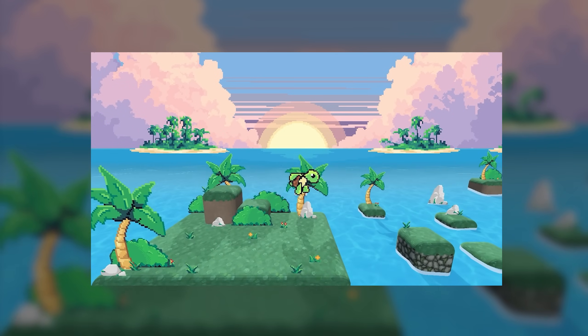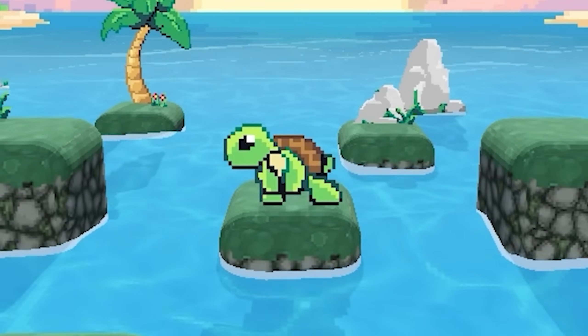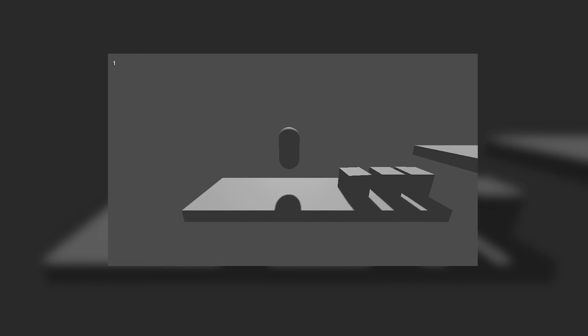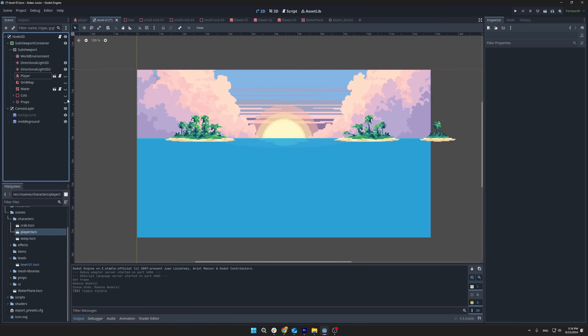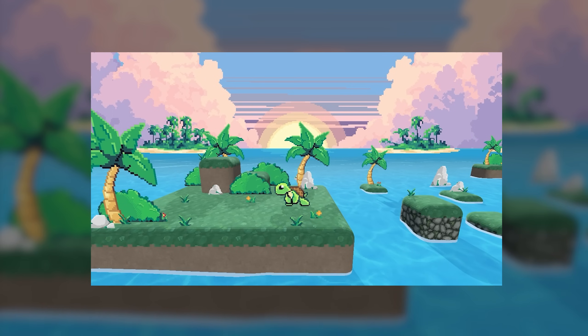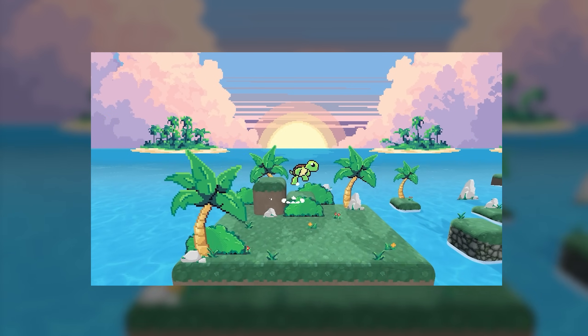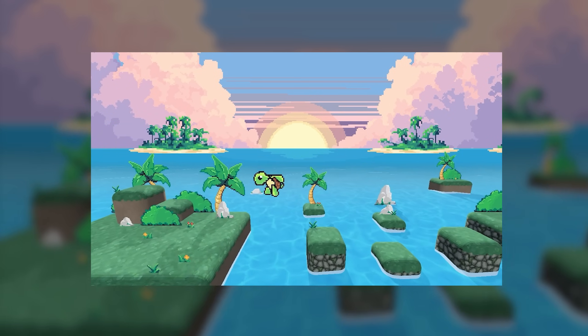It's another devlog with some progress on my game and also some tips for my fellow Godot developers. It has been a few weeks since I last showed you the progress on my 2.5D platformer. We've moved from a very basic prototype with simple shapes and a moving camera to a setup that lets me add a 2D background, a middle background, and 3D objects and sprites in the main area of the game. And while my character could run and jump, I still needed to figure out how to make the combat work, so that's what I set out to tackle next.